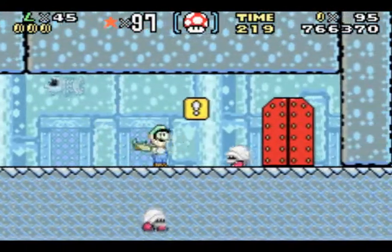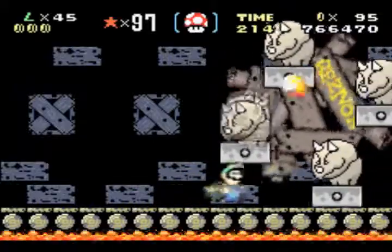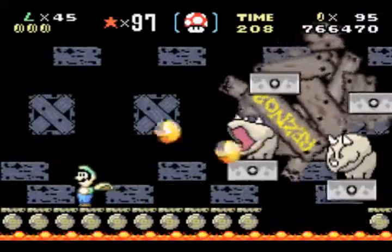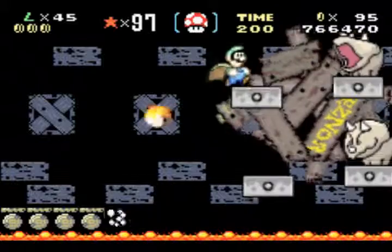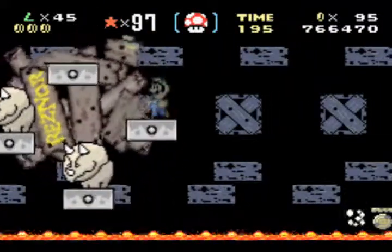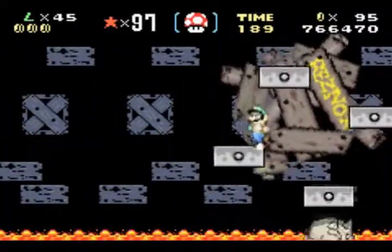You have the fortress, and instead of facing one of Bowser's Koopalings or Bowser himself, you face an enemy called Reznor, which looks like four Triceratops — I don't know if Triceratops is the name, I'm just guessing. I'm a master of dodging! You cannot hit me with your fireballs! I'm just too good — I guess I shouldn't have gotten too cocky! Oops! Anyways, we can take him out! That's right!